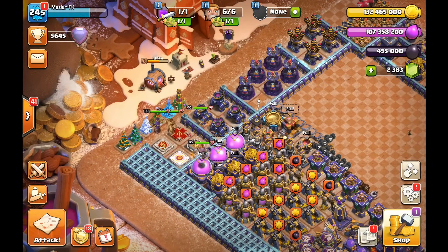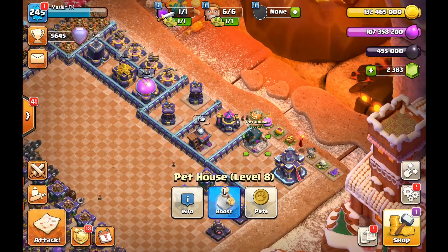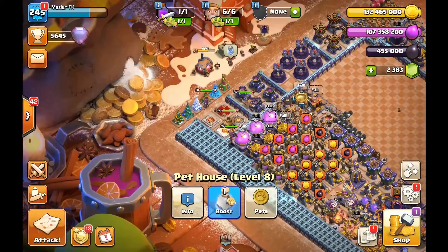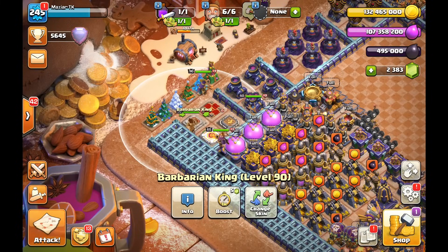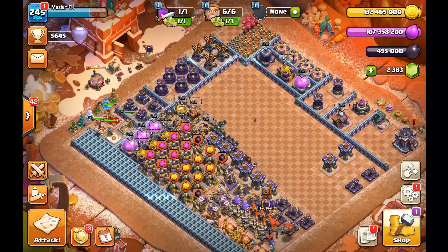The heroes are at the back of the priority list, but that doesn't mean you ignore them — you can still use hero potions. Don't forget the pets: once you unlock the Spirit Fox, get it to level five first before spending dark elixir on heroes. If you have books, runes, and gems, use everything to get that fox to level five. When you then use hero potions, you'll have maxed pets with four maxed heroes — going for one hero upgrade with a level one Spirit Fox is just not worth it.